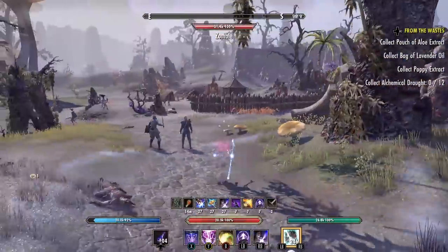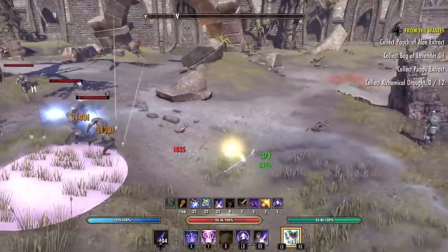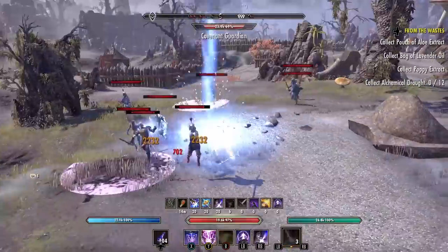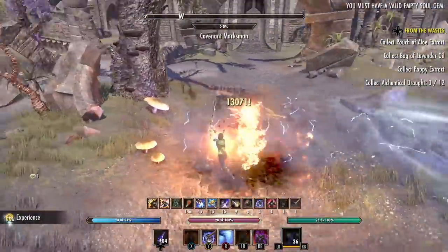There's another very large group you can pull at the middle if you want to get as much experience as possible. The other really great thing about this area is that the enemies spawn super fast. Just keep moving in a circle and the enemies should start resetting themselves.